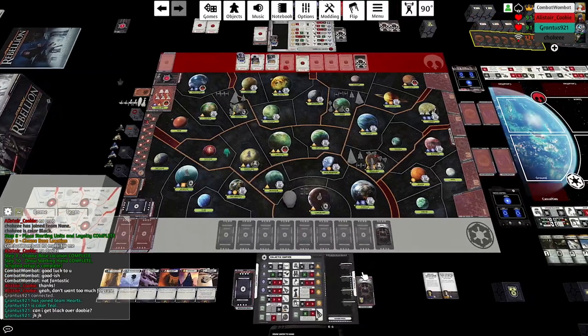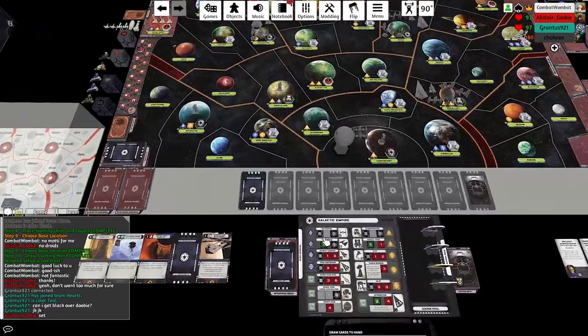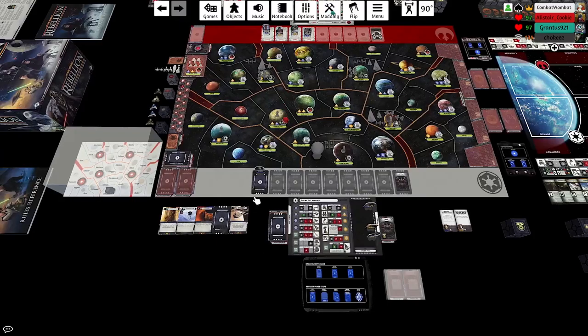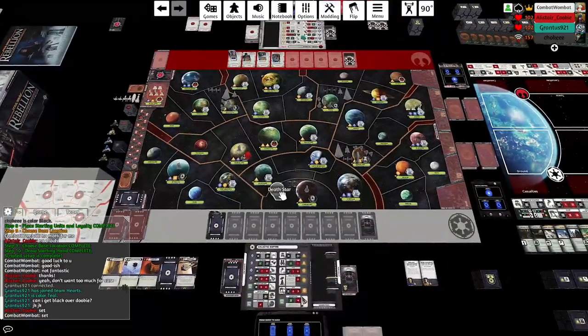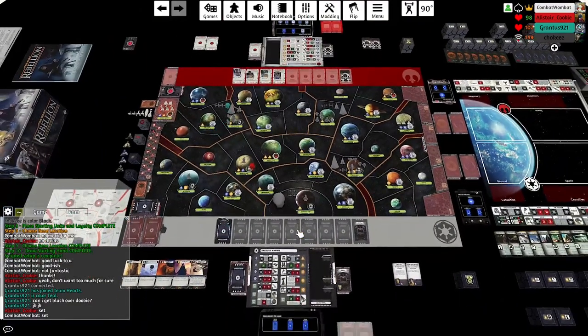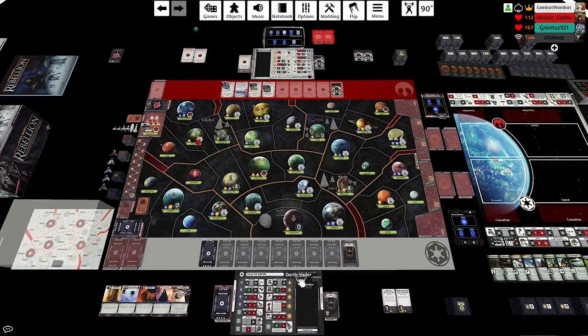Yeah, you don't want all three Star Destroyers on the right-hand side of the board with no presence besides the Death Star on the left. If the Rebels want to take that risk — if you move a Star Destroyer to Mon Cal and the base is stuffed and you play Overwhelming Presence — they'd risk getting two crits on four or six dice with possibly no rerolls. And we see here Cookie is opening with a Rapid.